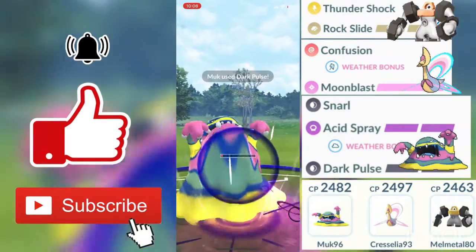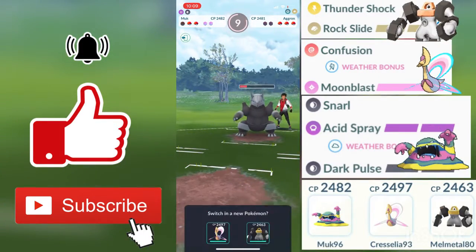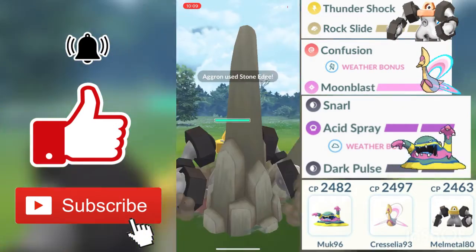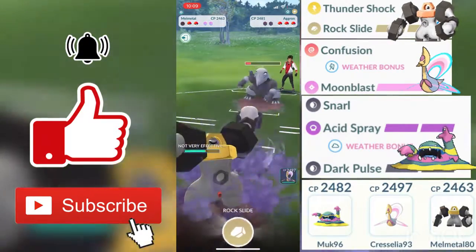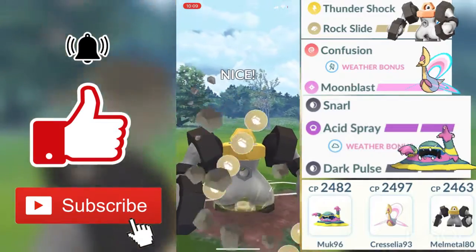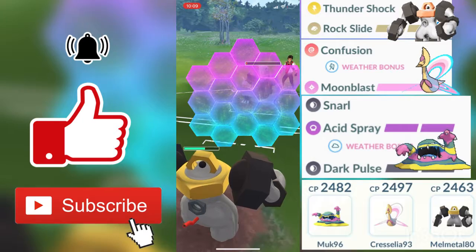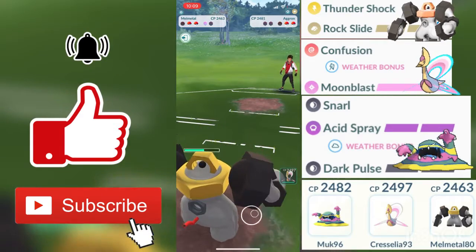He did throw in a shield for all of my Dark Pulses and I didn't even shield that Stone Edge. If I had gotten one more Dark Pulse off, he would have been dead right there. Since Aggron is a Steel and Rock type Pokemon, I decide to make a swap out into Melmetal as well, because even if he baits with double moves — Stone Edge and Heavy Slam — he will be doing not very effective damage with all those moves, due to Rock and Steel types being not very effective against Steel types. He is very low, so I go for the hard farm down.